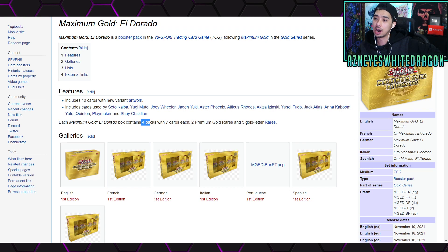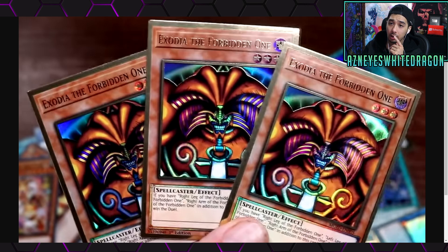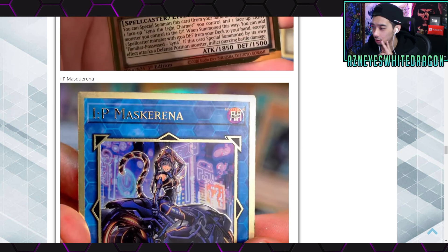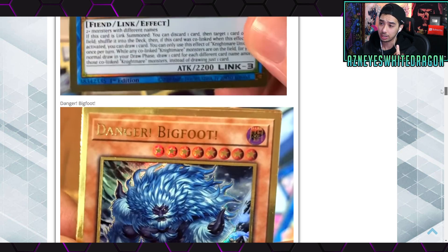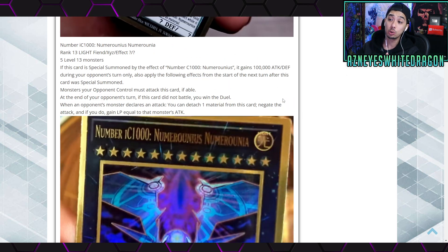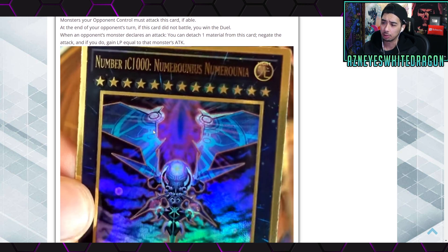That's pretty much summing it up. I was checking out the pre-sale prices but there's nothing right now since people just got this. I'm curious to know what you guys think of this set. I do think it's cool that we're getting IP Masquerena — that's probably my favorite. I'll leave a link below with more pictures. My favorite artworks are the Nightmare Unicorn and the Masquerena. I'm curious to know which one is your favorite.